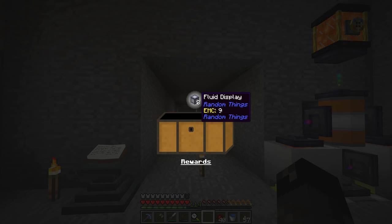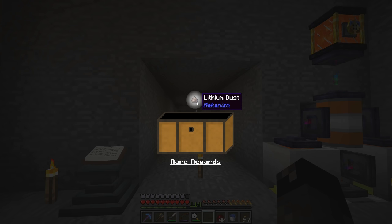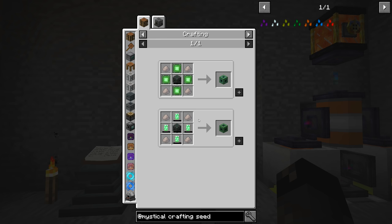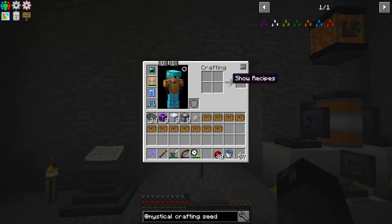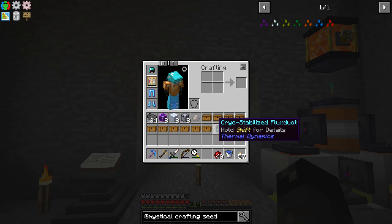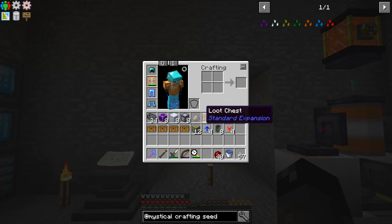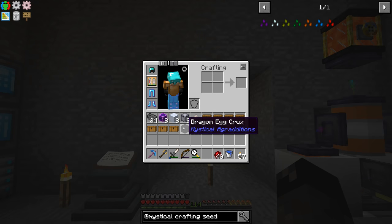Opening loot chests: we get fluix block, certus quartz — some Applied Energistics stuff. We get a fluid display, lithium dust — one whole lithium dust, that's listed as a rare reward. One lithium dust, you need four of them to do anything — why is that a rare reward? Then cryo-stabilized flux duct — unlimited power transfer, nice. An overclocker upgrade — oh, IC2 is in this mod pack, I didn't know that.